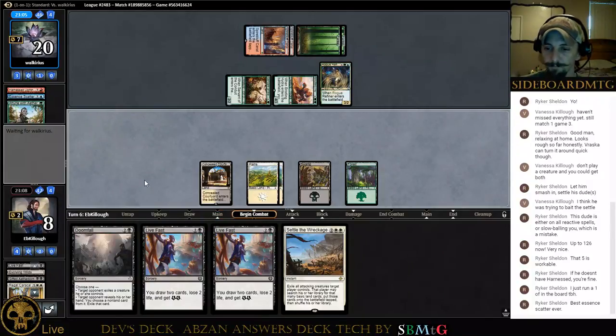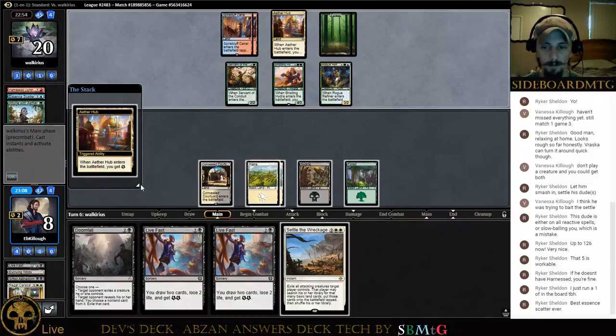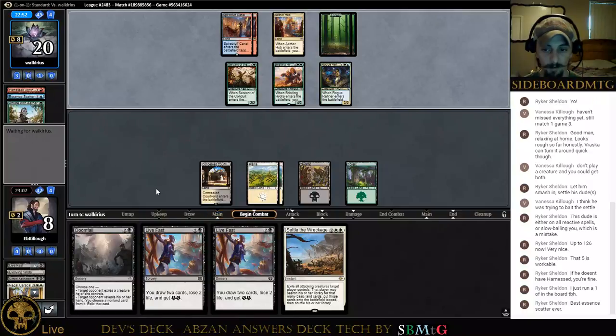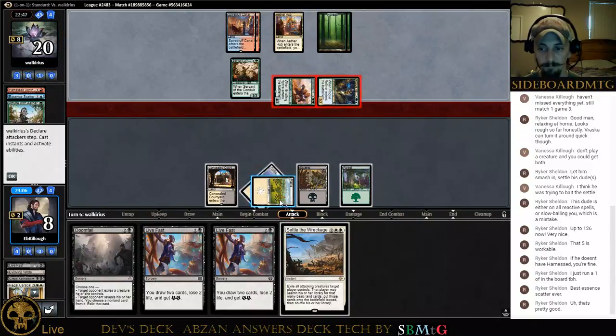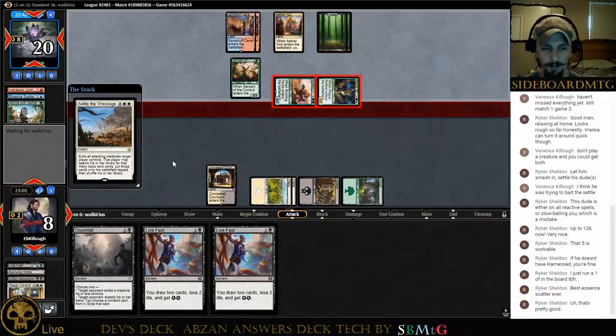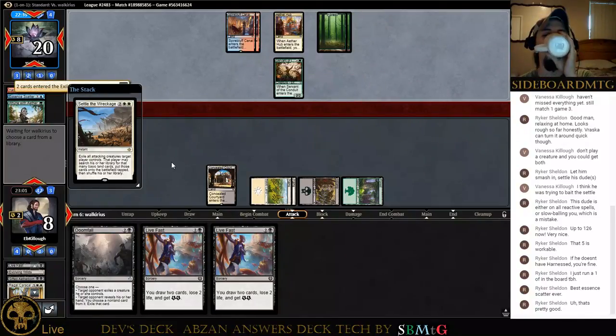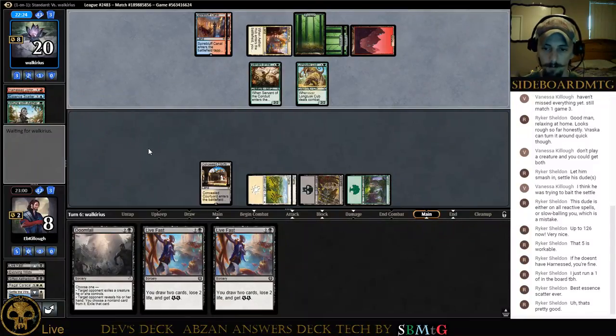I doubt he swings in with everything, but whatever he doesn't swing in with we get the Doomfall. I kinda figured that. Does he get the counter? This game won — shouldn't have Negate right now, has enough land to do anything. Long-Tusk Cub. So we need what — Fatal Push off the top? Another Settle?